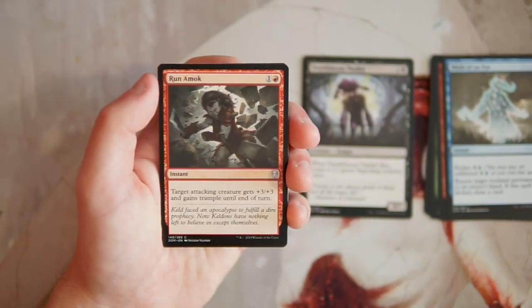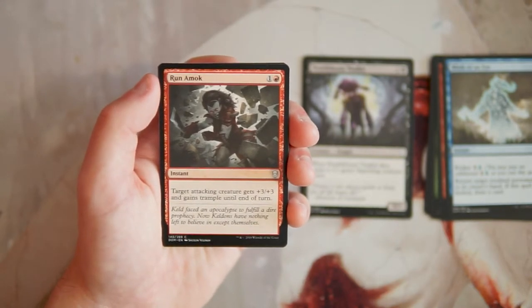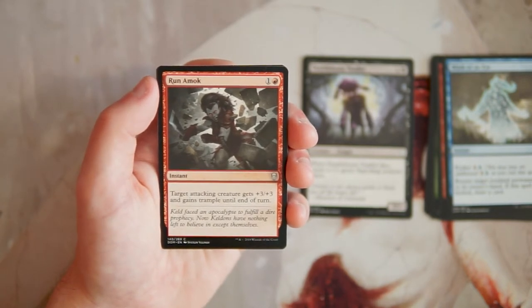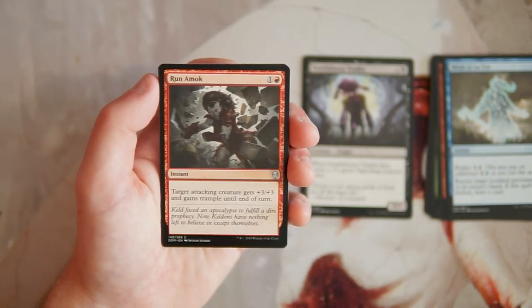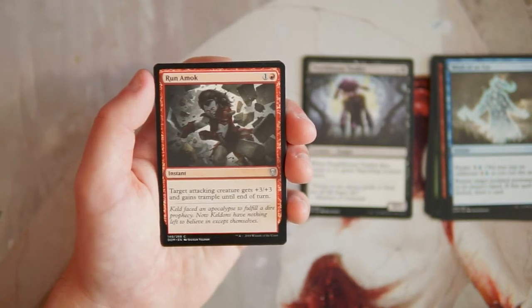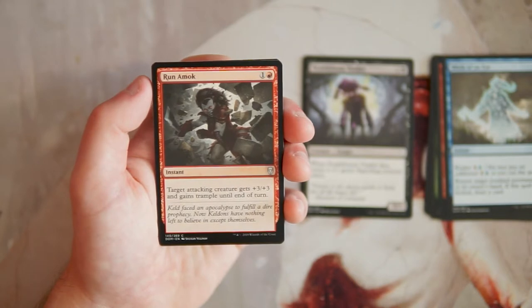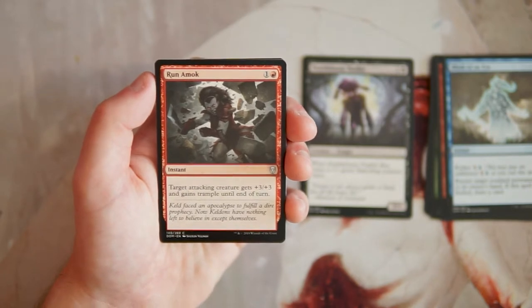Run Amok is an instant for one and a red — target attacking creature gets +3/+3 and gains trample until end of turn. For two mana you're giving +3/+3 and trample, so it's probably going to kill something and deal some damage. They balance it by requiring the creature to be attacking. This is a really good combat trick — definitely solid, definitely one I'd want in a red deck, though I wouldn't take it early if I'm not committed to red.